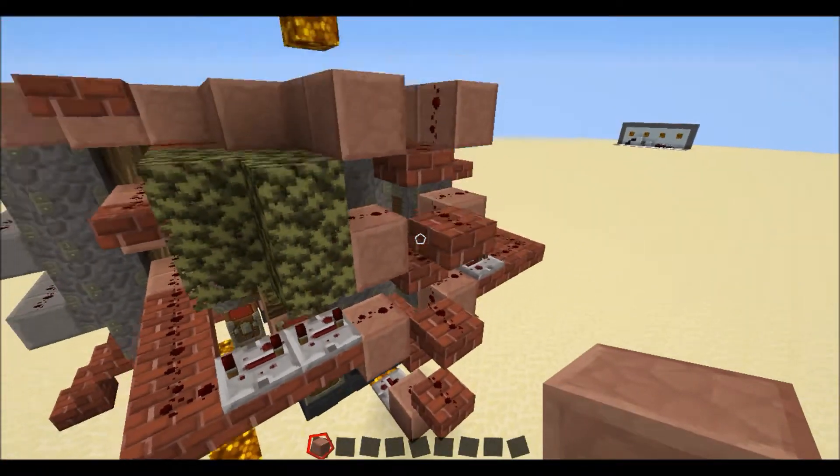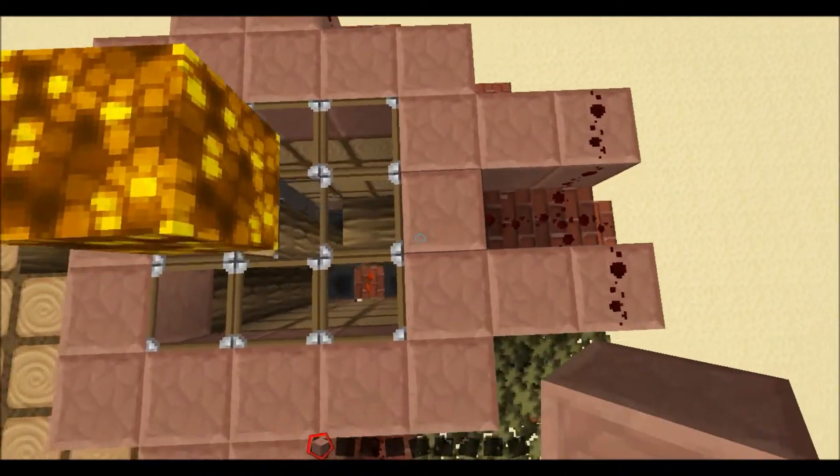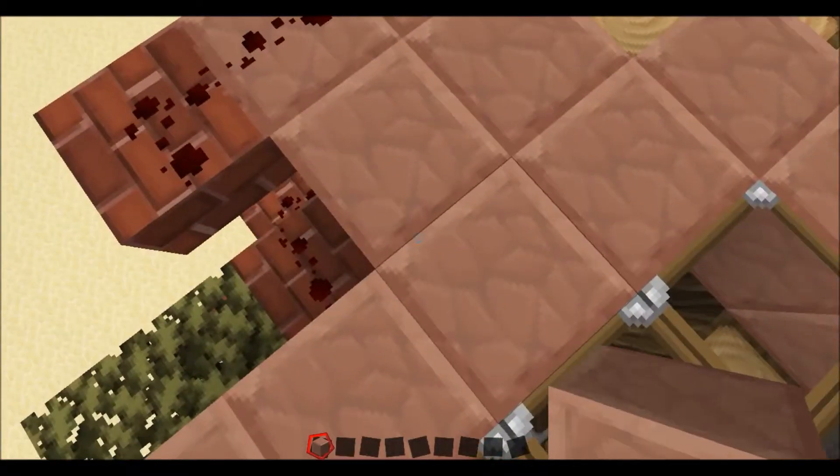The signal travels up here into a line of pistons we have underneath this block, and it pushes the tree along and unpowers the bud switch.